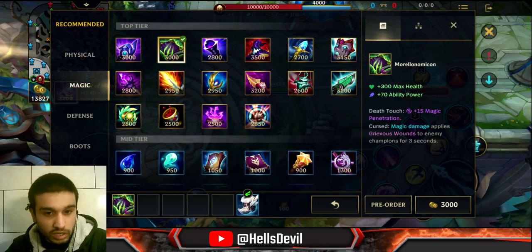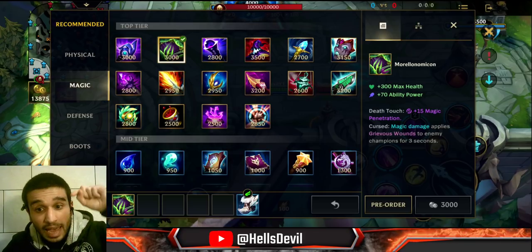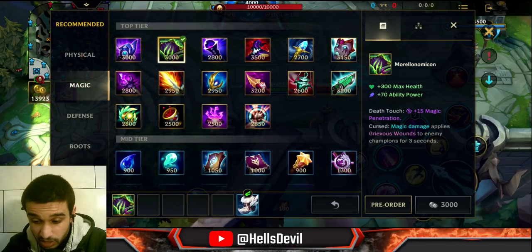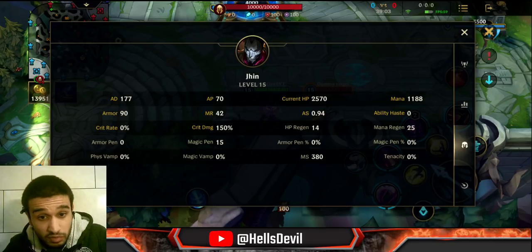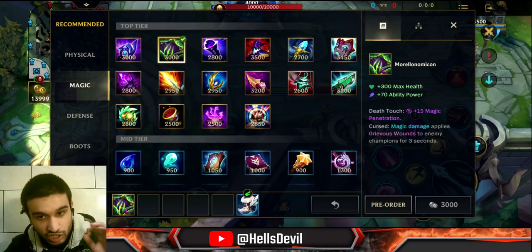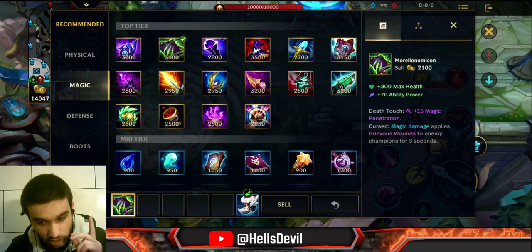The green book — this item gives you 300 health, 70 ability power, and flat magic penetration — 15 magic penetration, not percentage. Jhin has 42 magic resist, so if the enemy gets the green book they shred 15 of that magic resist, leaving only 27. This item is really good against squishy enemies. Also, the magic damage applies Grievous Wounds, reducing enemy healing — just like Mortal Reminder. This is good if the enemy has a lot of healing, but keep in mind it's flat magic penetration, not percentage.